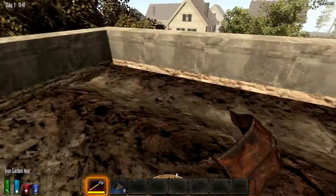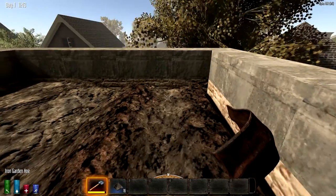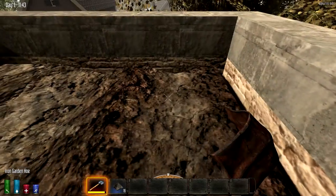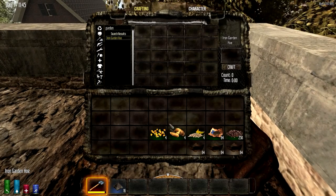In 7 Days to Die it used to require water to raise crops, but right now in Alpha 11 it's not necessary. Probably in the future it will be required again, but for now you don't need any water source nearby.